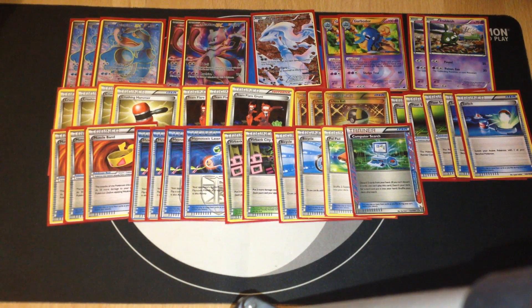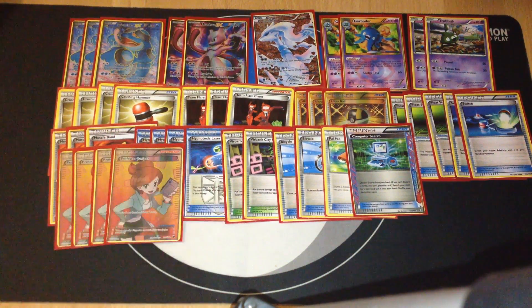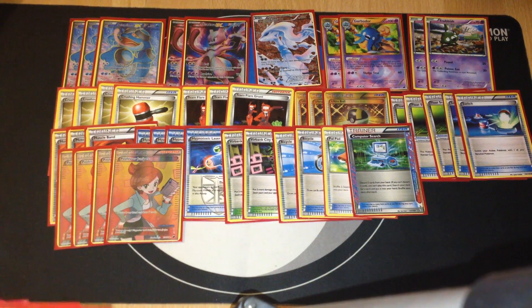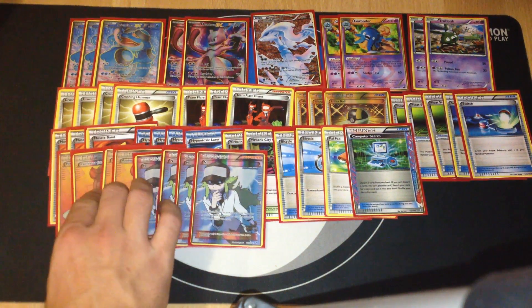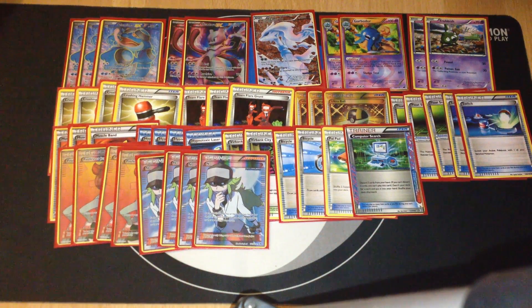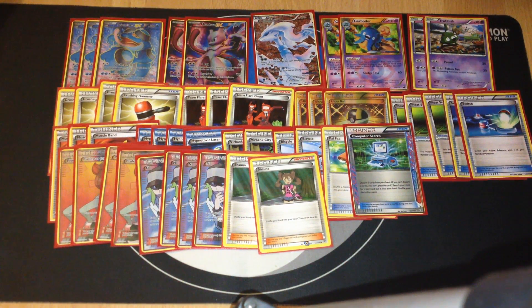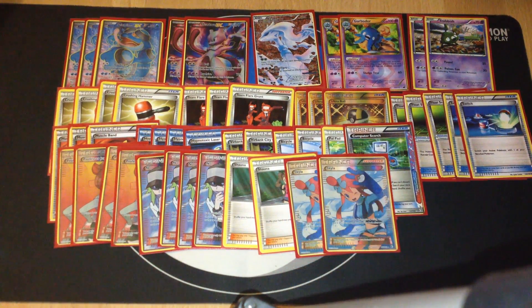For supporters we have four Professor Juniper, four N — if our opponent takes advantage and draws some prizes, we can easily cut it down with N. We also have two Shauna, and two Skyla, just in case we need to search for any item card like Crushing Hammer, Ultra Ball, Switch, Float Stone, Hypnotoxic Laser, or even Computer Search.